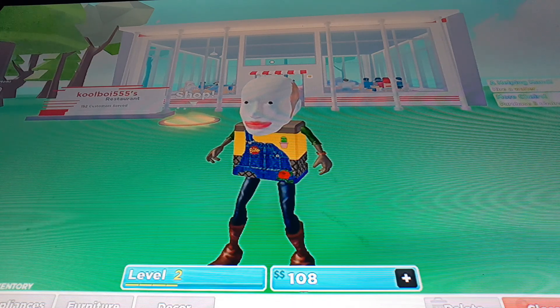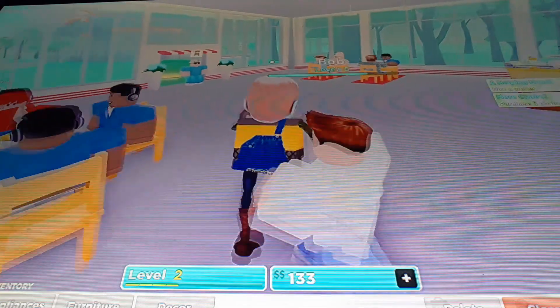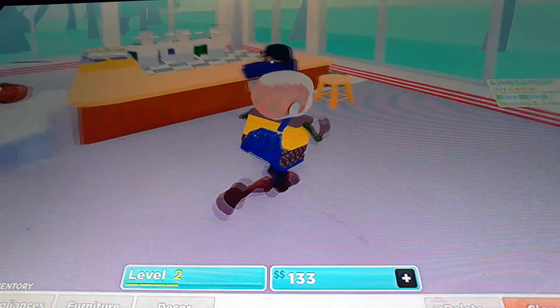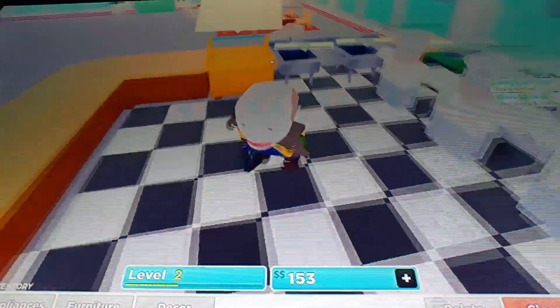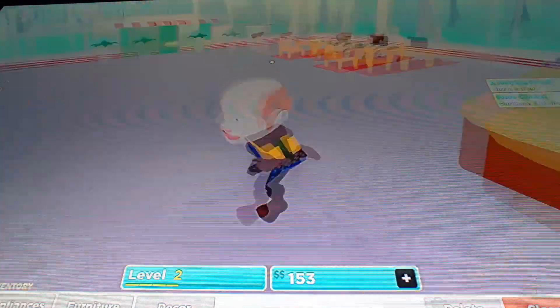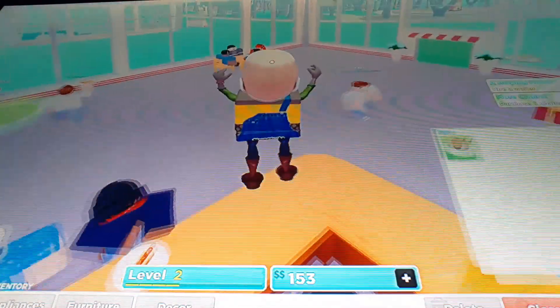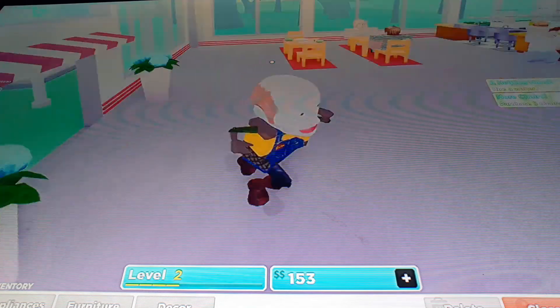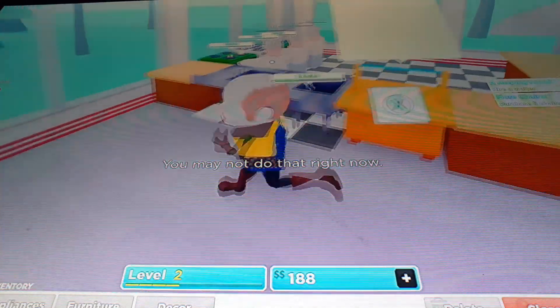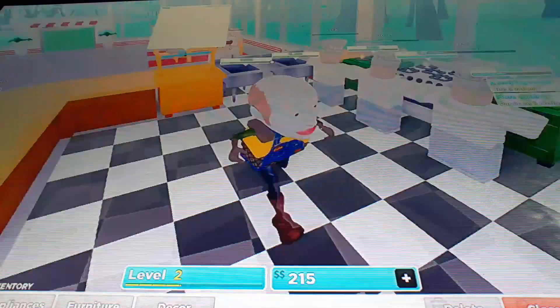Okay guys, I'm back to show you my updates. I added a table and chairs over here. We have the updated kitchen with two sinks, the order stand, and three stoves with Jack, Josh, and Preston — Josh and Preston the brothers, if you know what I'm talking about comment below what it's from. I put some flowers over here too — that's pretty much it for this update.